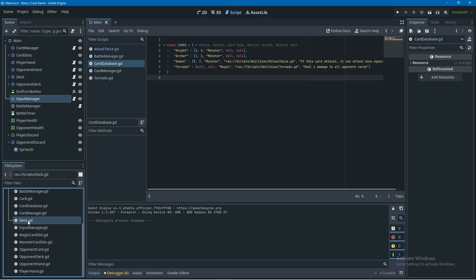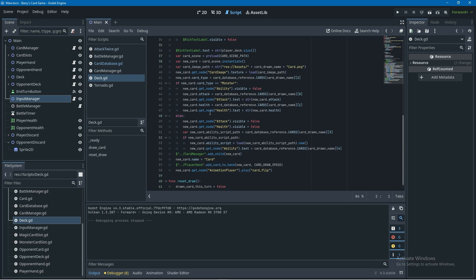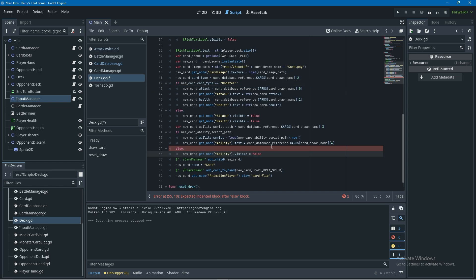We'll need to open up the deck script because where we instantiate cards we currently only have it set up so that magic cards can have an ability. In the else statement for card type magic, let's indent back the ability script code to take it out of the else statement so it'll run whether the card is a monster or magic card. Then we can add an else statement to check if the new card has an ability script path, and if the card doesn't have an ability we'll set the ability text to not visible.